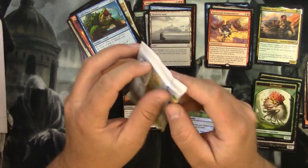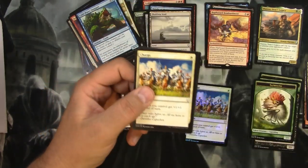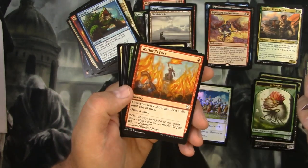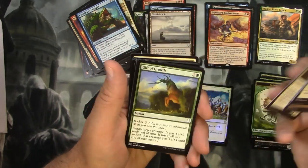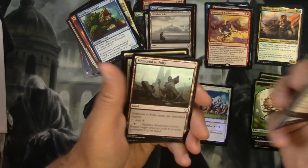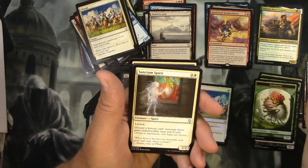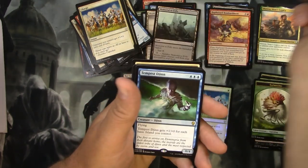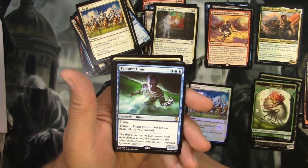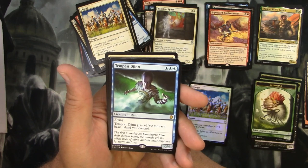There's a mountain and a sapling token. Last pack, come on - let's get to it. We get a Charge, Arcane Flight - look at that flying cat! - Warlord's Fury, Knight of New Benalia, Gift of Growth, Dark Bargain, Rescue, Keldon Raider, Mesa Unicorn, Memorial to Folly. Sanctum Spirit. Are we gonna get a rare here? Yeah, we get Tempest Djinn. For three blue you get a flying Djinn of zero-four. Tempest Djinn gets plus one for each basic Island you control. Well that's good for those basic Island decks.